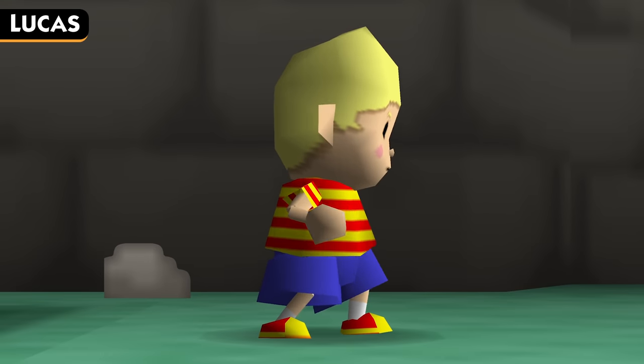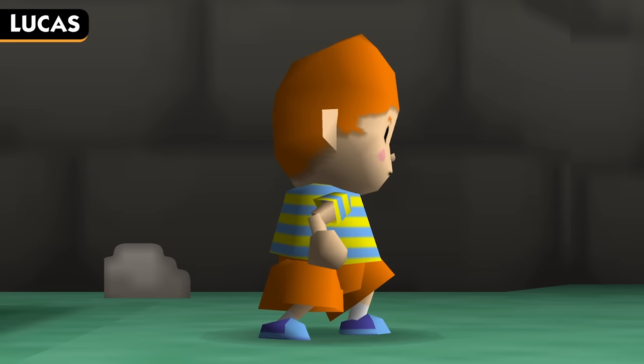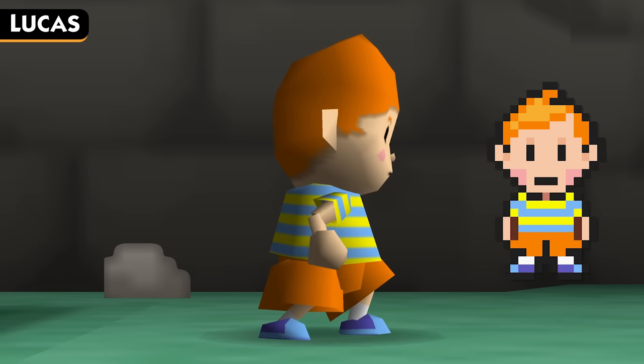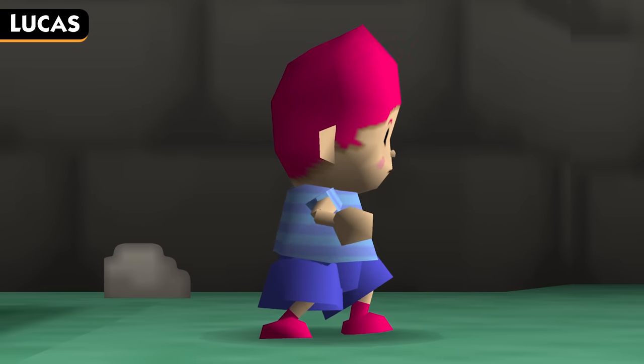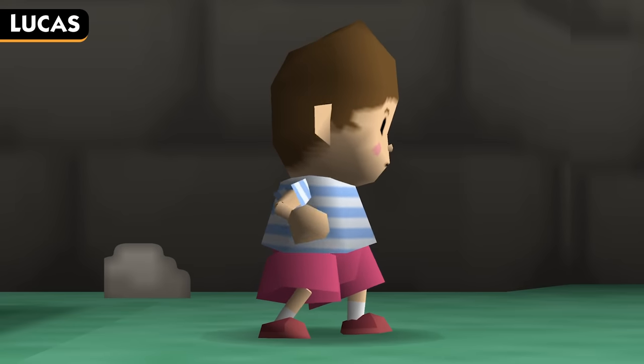Our next character to tackle is Lucas, the protagonist who was originally supposed to debut in Earthbound 64, but ended up being in Mother 3 for the Game Boy Advance instead. Smash Remix still uses his official design for Mother 3. Lucas' first costume is based on Klaus, Lucas' twin brother, complete with his nice gingery hair. The next color scheme is a pink, purple, and blue color palette, based on Kumatora, a party member who joins Lucas in Mother 3 and wields powerful PSI abilities.